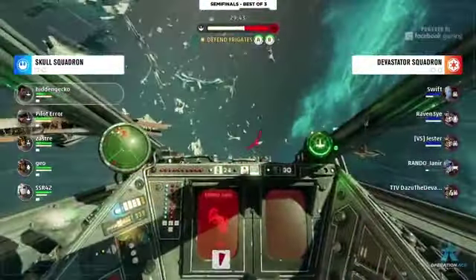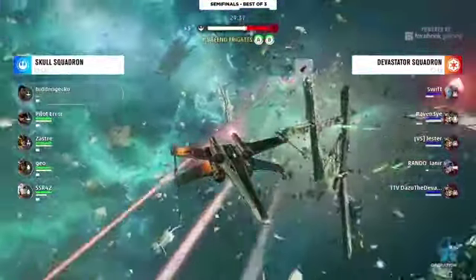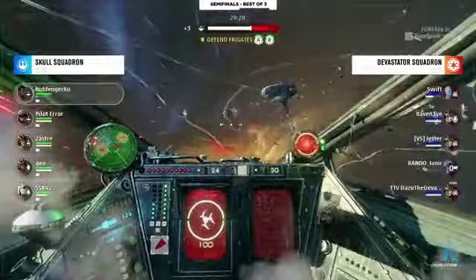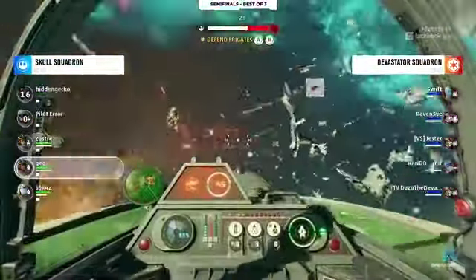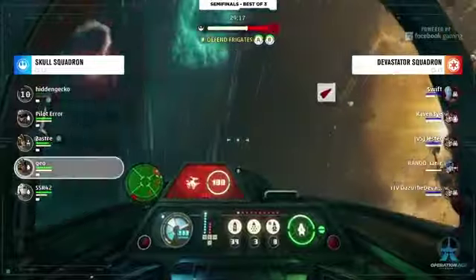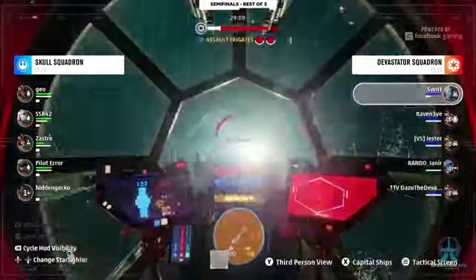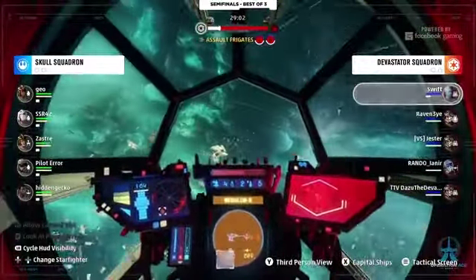Let's take a look at this first attack for Skull — they win the dogfight in mid. Here's a nice look at Hidden Gecko, he's got about one HP left, just able to escape. He's got two health and a decent amount of shields, let's see if he can get out — but he wasn't able to pull it off. There's the frag. Devastator Squadron doing all they can to regroup and push back, but right now the morale bar is pretty much in favor as Geo tries to chase down some of these defenders.